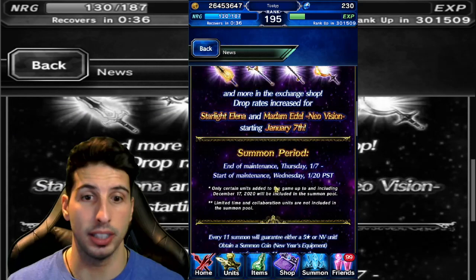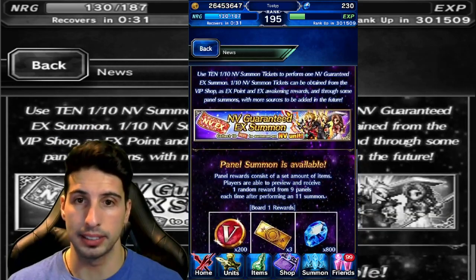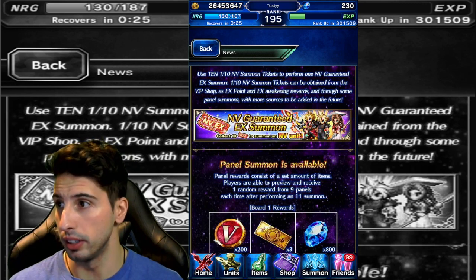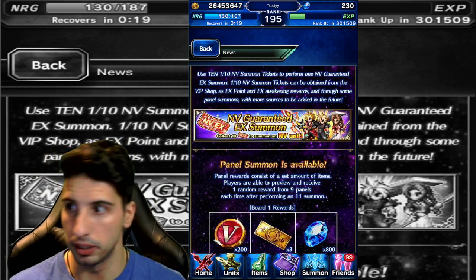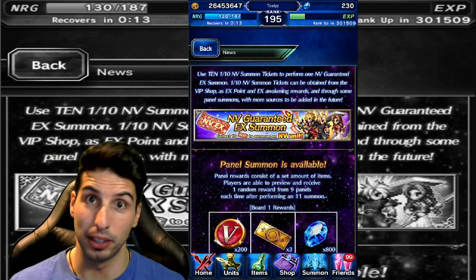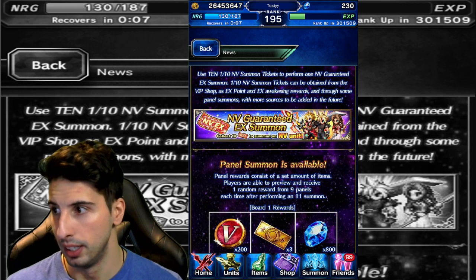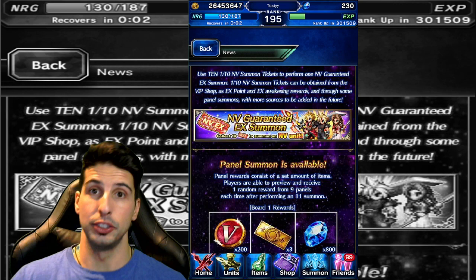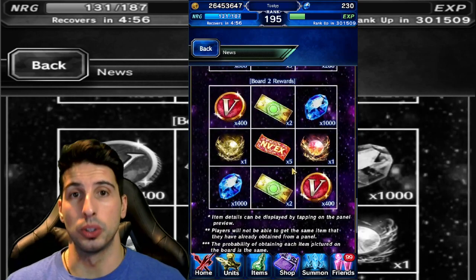Are these weapons gonna be game-breaking? I don't think so, because if we look at the units already they do a lot of damage. Take Cloud for example — he can deal big amounts of damage. Or let's look at Terra real fast: her fire ability Firaaga has a 72 times multiplier, so units are already doing a lot of damage. I don't think it'll be game-breaking, but it's pretty cool.